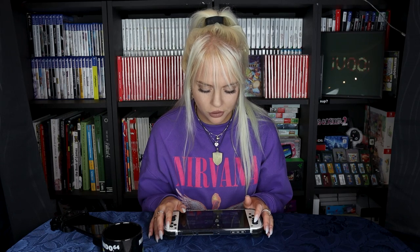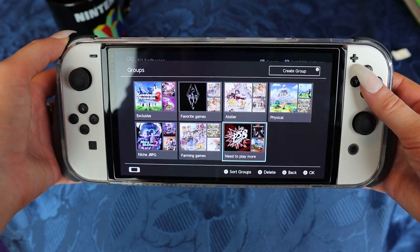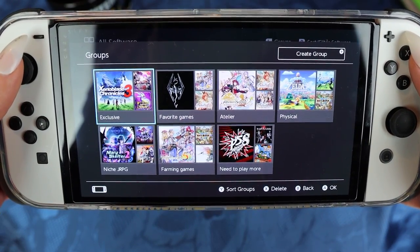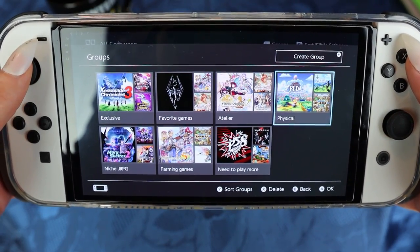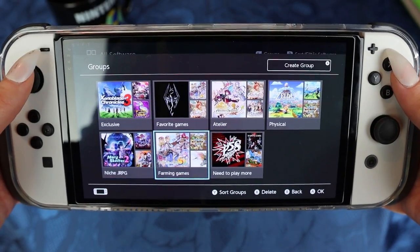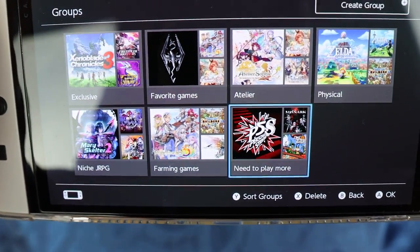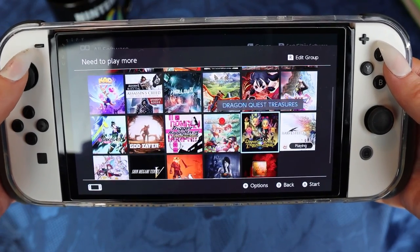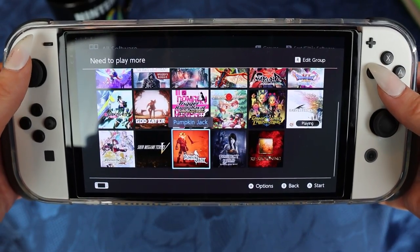Also, the Switch has folders — have I told you about this? I've put my games into groups: I have the Exclusive group, the Favorite Games group, the Atelier group, Physical, a Nice JRPG group, Farming Games, and a group I'm calling 'Need to Play More.' Maybe this is content for another day, but these are the games I feel like I need to play more.